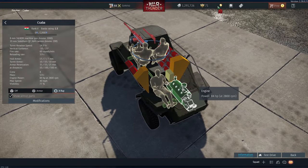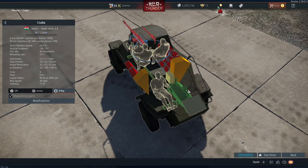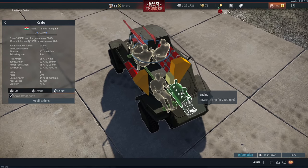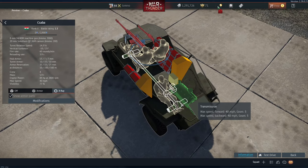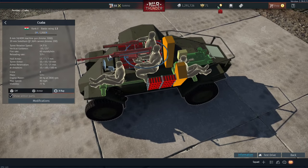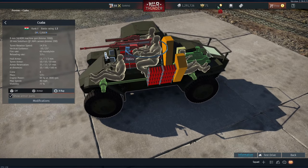Moving on to the speed, it's got a top speed of 40mph and it does that on an 84hp engine — this is stock; I believe it's meant to be 90hp once fully upgraded. The transmission can go forward and backwards at the same speed: 5 gears forward, 5 gears backwards, which seems to be a bit of a theme with Hungarian vehicles — they seem to be very good at doing max speed both forward and backwards.